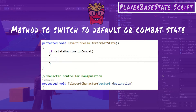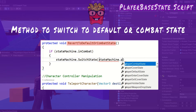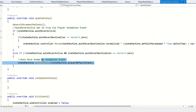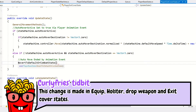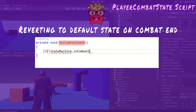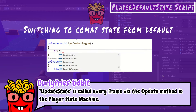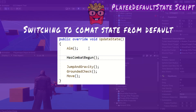In the player base state — a script that all player states inherit — I create a new method called revert to default or combat state. If the boolean in-combat is true, switch to the combat state, else revert to the default state. In my other states, I replace the line which switches to the default state with a call to this newly created method. In player combat state, I add a new method called has combat ended which switches to the default state if in-combat is false and calls this method in its update state. Player default state has the opposite method, has combat begun, also called in its update state.